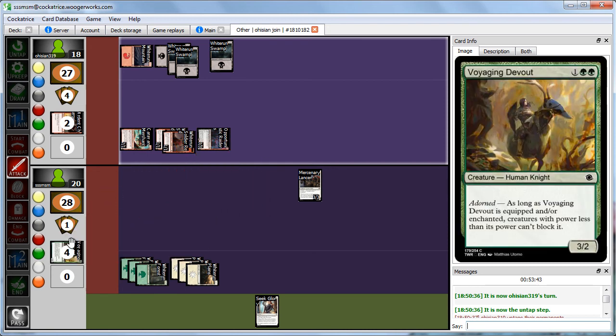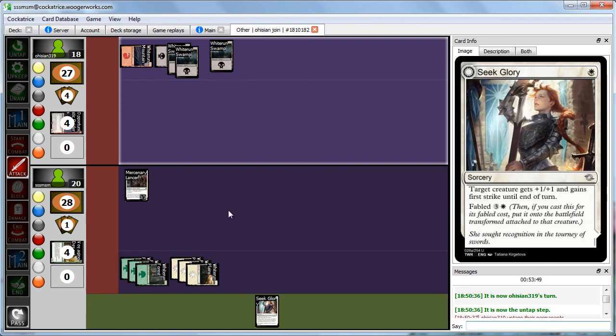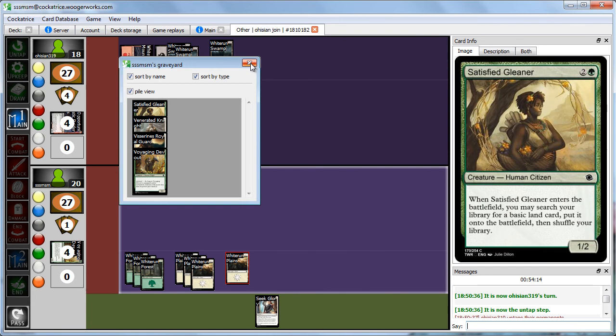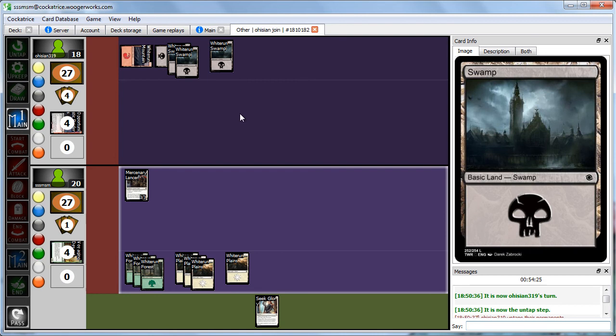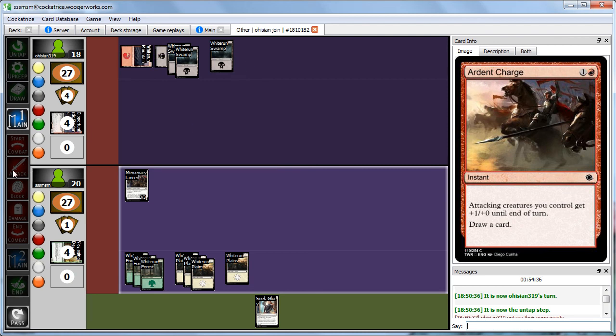All of Abby's guys are dead and all of ours are dead. We're still left with Mercenary Lancer and Seek Glory in hand, so it's not a horrible position. Both players pass for a few turns. Abby uses Left for Carrion — dealing 4 damage to our 3/3, destroying it, and we pass the turn. Abby has 4 cards in hand to our one — it's probably not good to play the Fabled on the Lancer now with all that mana open.